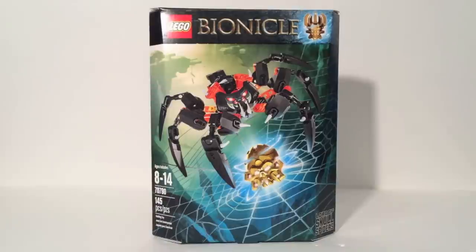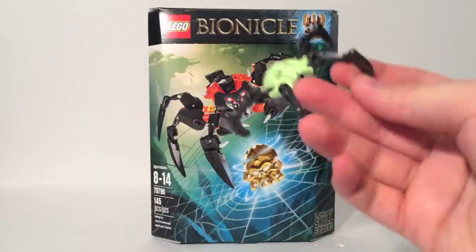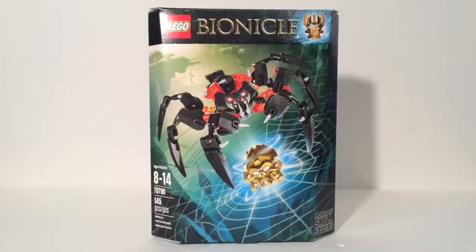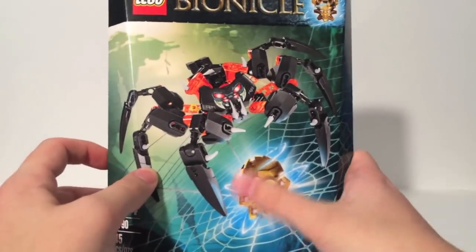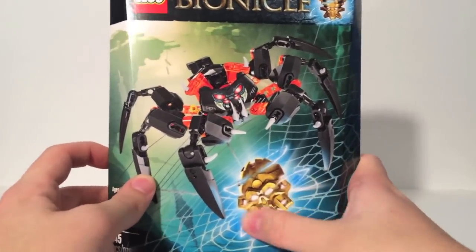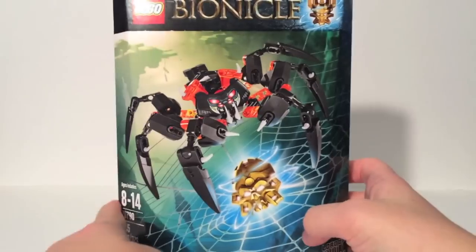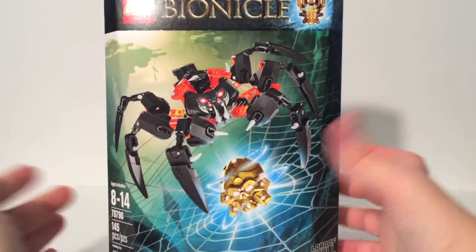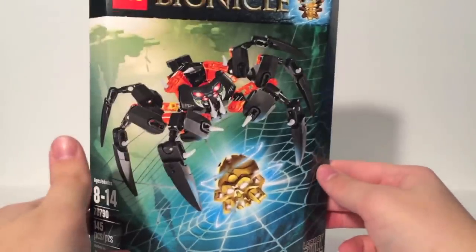Hello, this is Hanat here and welcome to the final day of Bionicle Week. Today we'll be taking a look at the Lord of Skullspiders. He is by himself — each Toa had a matching protector, but the Lord of Skullspiders is by himself outside of the 12 Skullspiders that came in the other sets. He is the only villain-themed set and the only one that doesn't come with a regular Skullspider. He has really cool packaging and comes with the gold Skullspider mask, which we'll get into. He has 145 pieces, and at 15 bucks for 145 pieces, that's a pretty good deal.